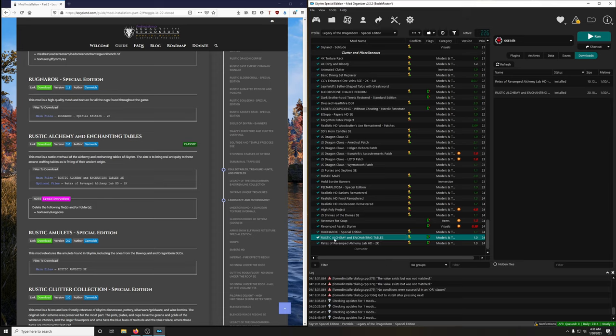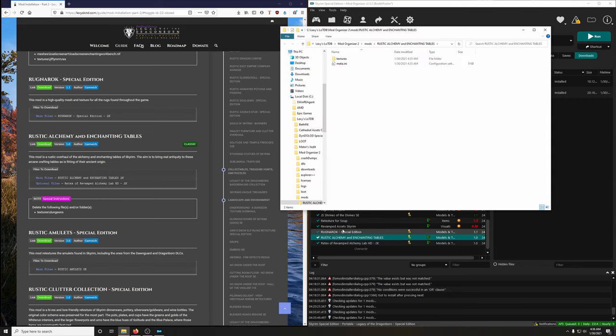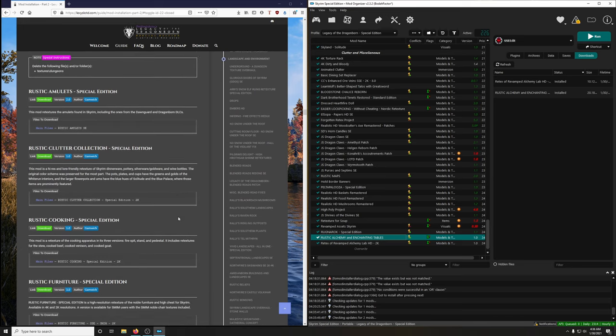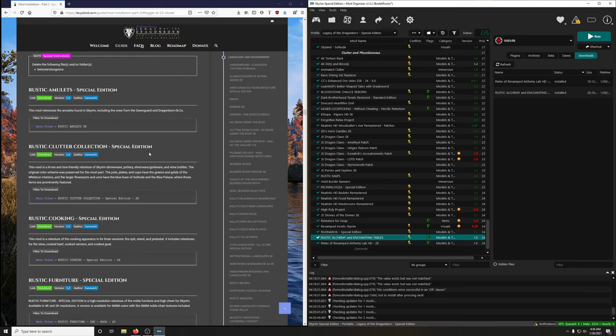If you didn't see how I did that, right-click on Rustic Alchemy and Enchanting Tables and then open in Explorer. Next up: Rustic Amulets Special Edition. This mod retextures the amulets found in Skyrim, including the ones from the Dawnguard and Dragonborn DLCs. Download the main file.